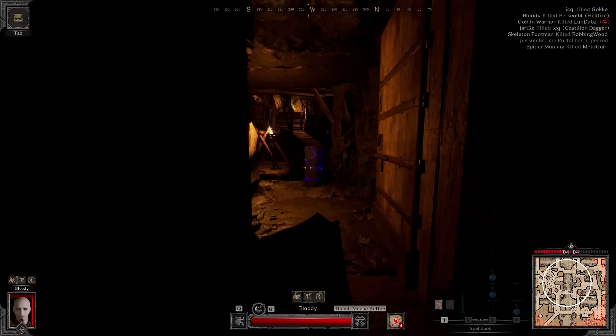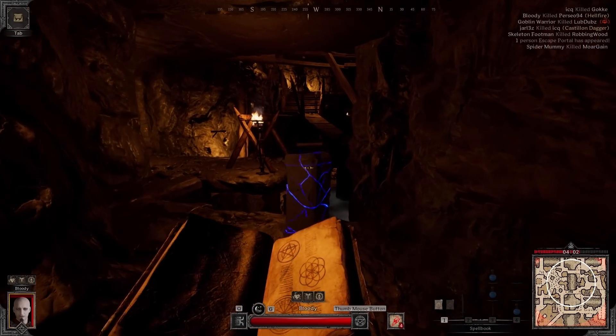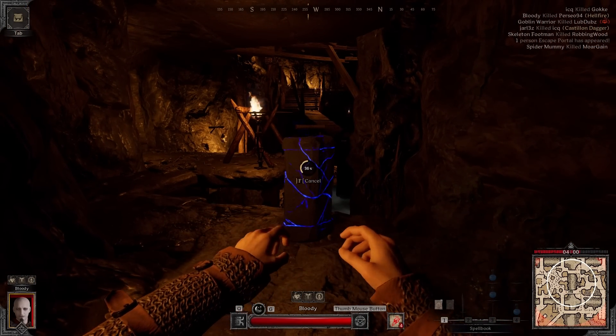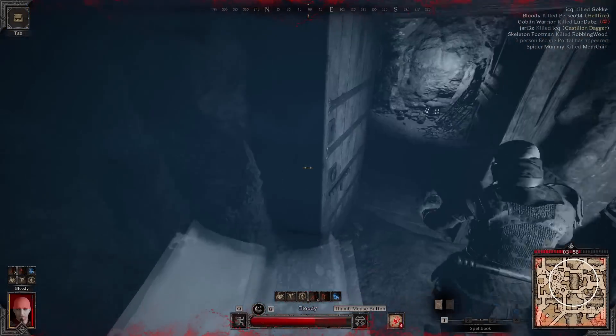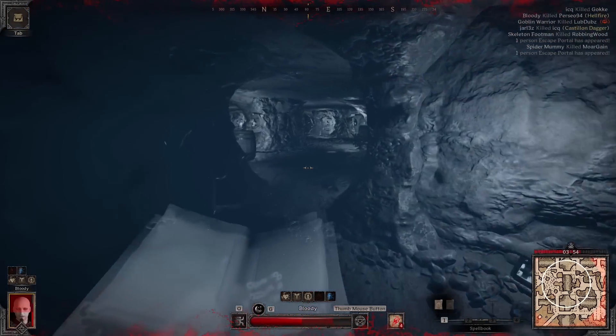Phantomize is a must-use ability for Warlock. For example, in this situation right here, I'm trying to open a portal, a Rogue jumps me, and hitting Q just lets me get out of it for free.